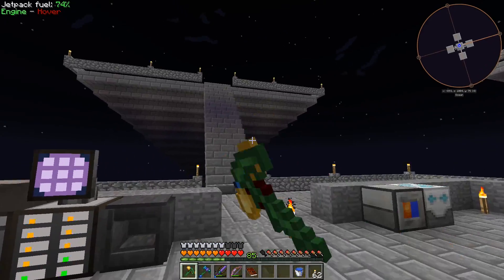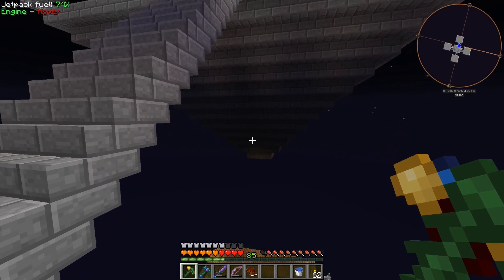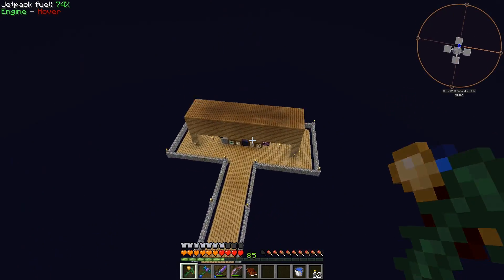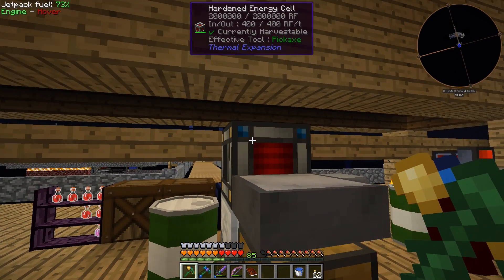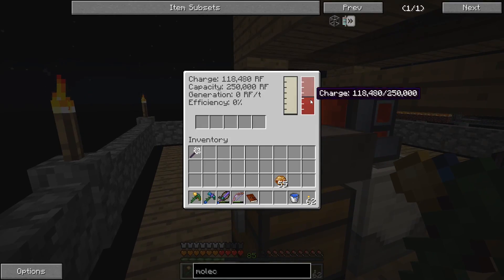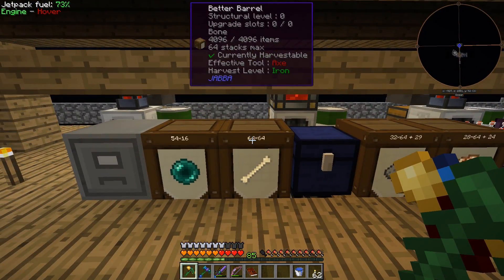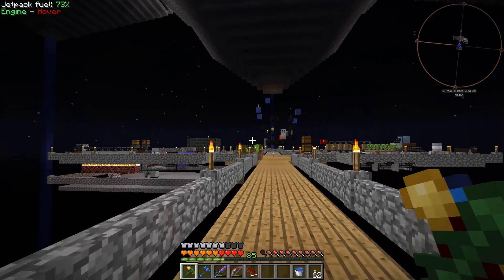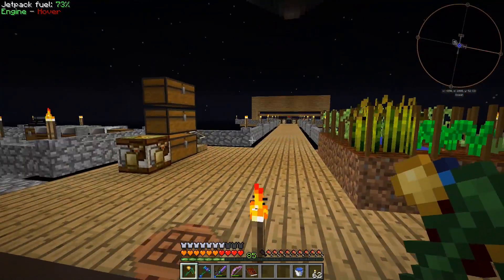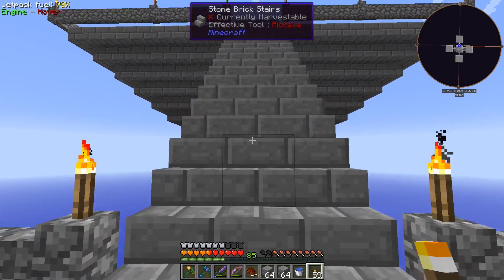One thing I noticed while working off camera - this platform is directly above the mob trap, and the mob trap is powered off solar panels that aren't getting light anymore, so it's not going to be working much longer. I think we should go ahead and turn this off and shut it down, then make ourselves a better one upstairs on that platform. I'm going to make a cut and get some things together.